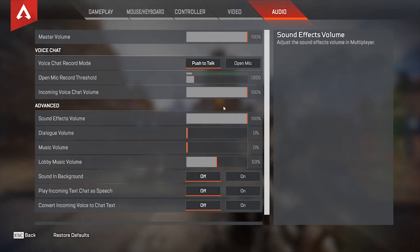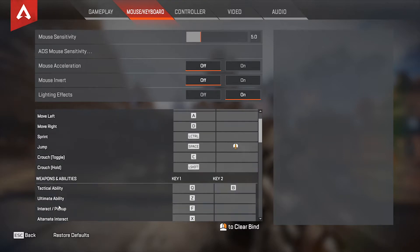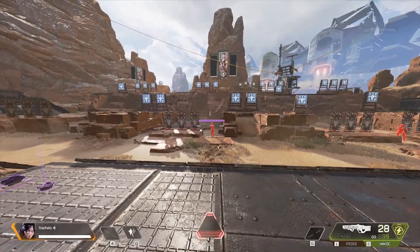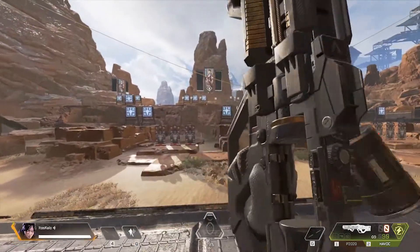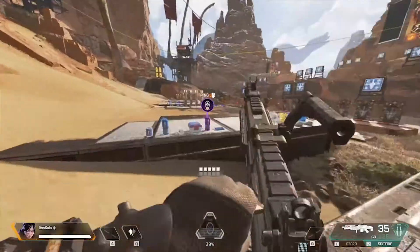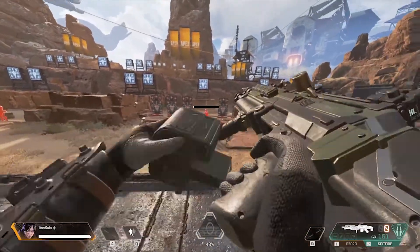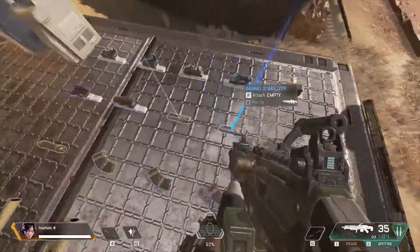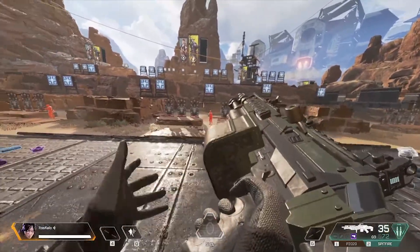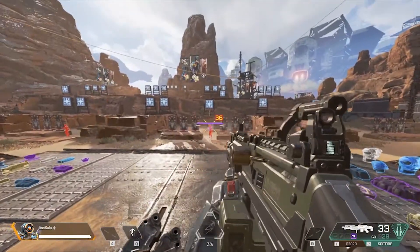Glitch number one. Before I show you this glitch, I want to show you my settings so you know what I'm pressing. In order to do the glitch, you need to press your tactical button and then your ping button, and it should do this weird glitch where it puts your gun down and then back up. This glitch can be done with almost any character, except Pathfinder can do this the best.